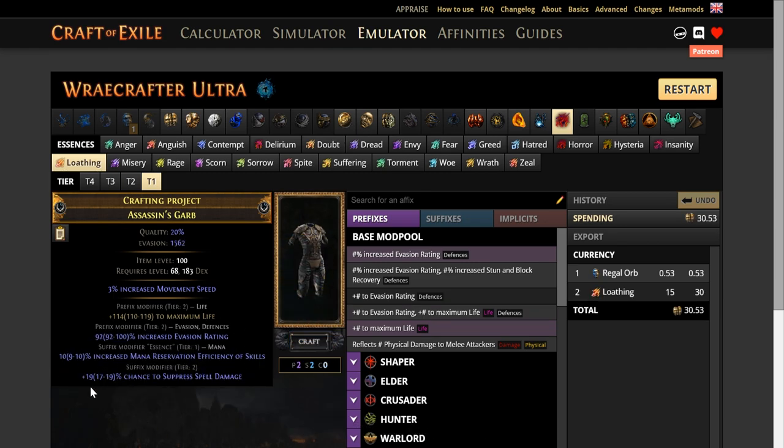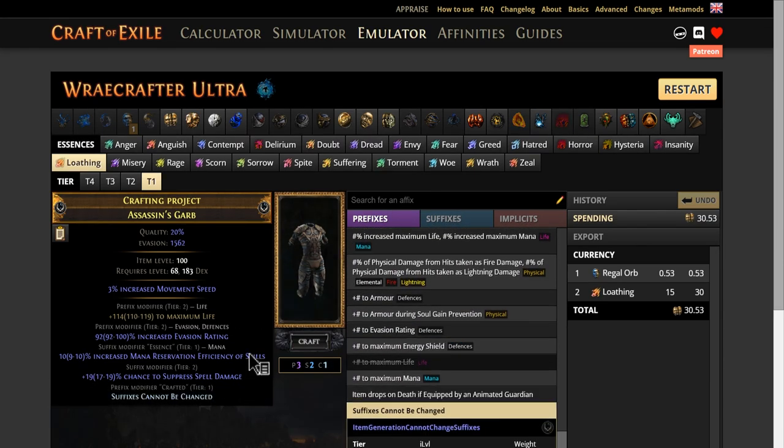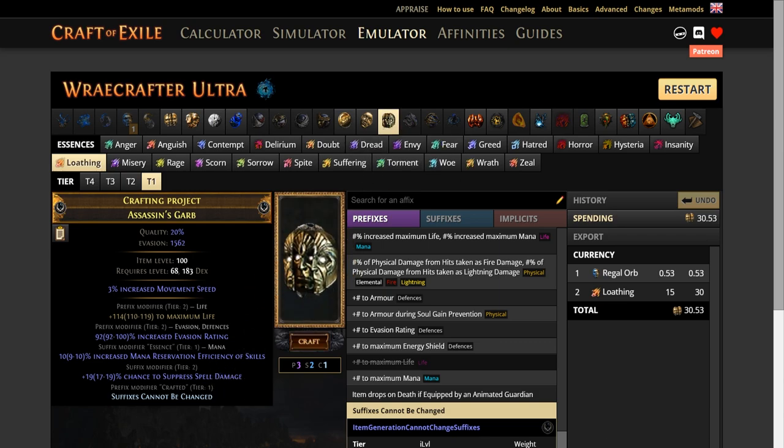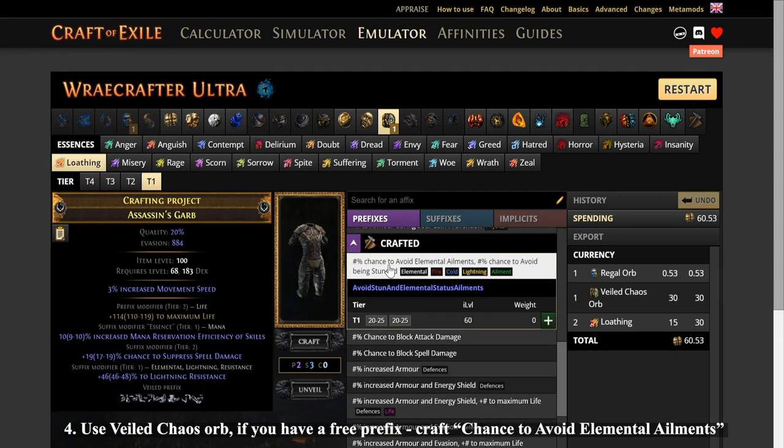Now you should craft 'suffixes cannot be changed' to save our mana reservation efficiency and suppress. When you have suffixes cannot be changed, use a Veiled Chaos Orb, and if you have a free prefix, go craft 'chance to avoid elemental ailments' to block it.